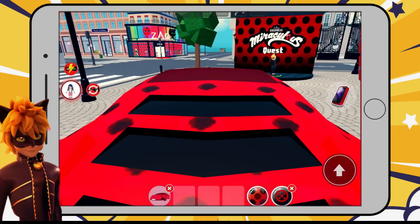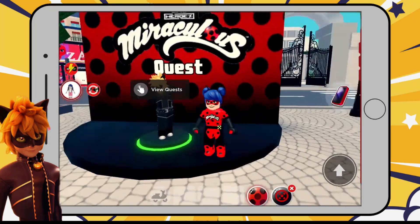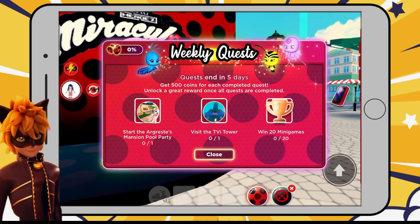Hello and welcome to this Bug and Cat Team video where I am completing Good Claw Noir's quest. In order to unlock Good Claw Noir, we need to start the Aggress Mansion pool party, visit the TVI Tower — which is a new location in the game — and win 20 mini-games.